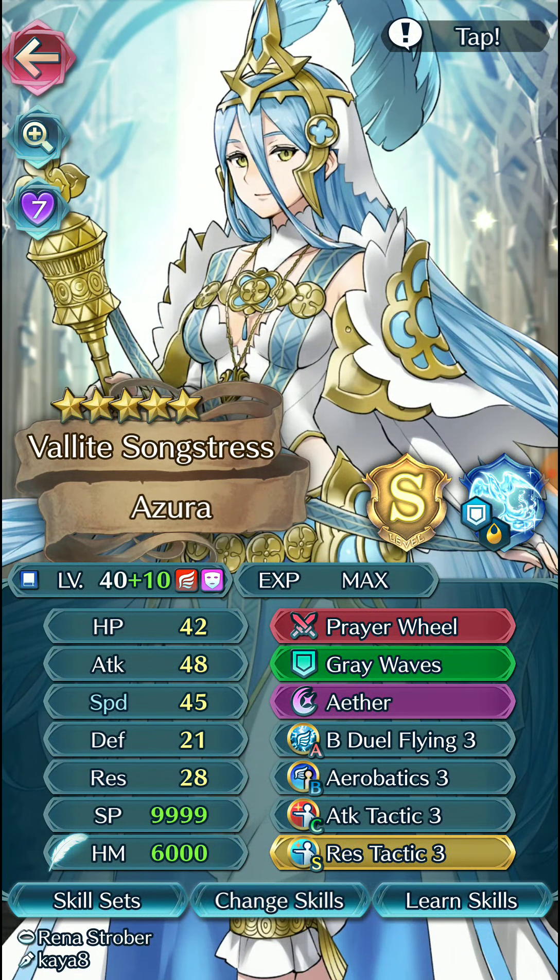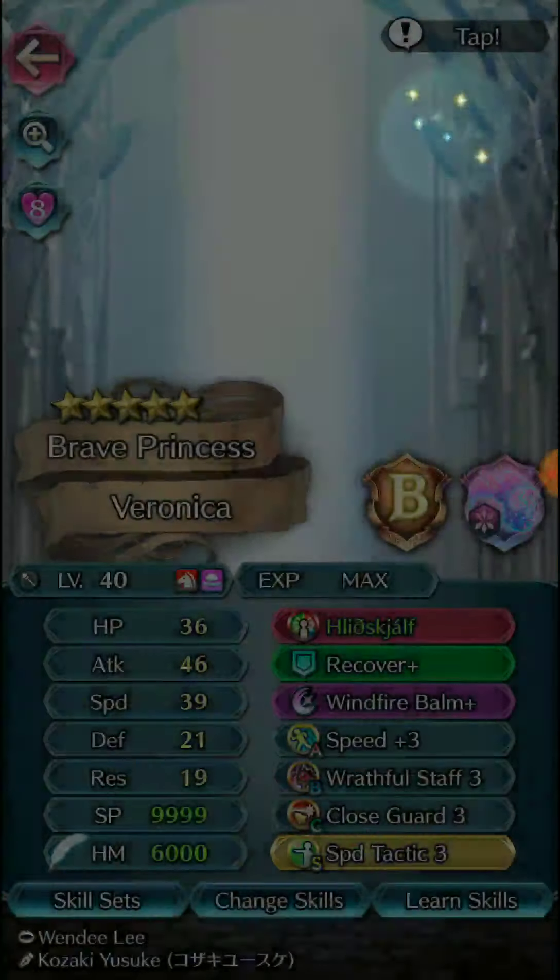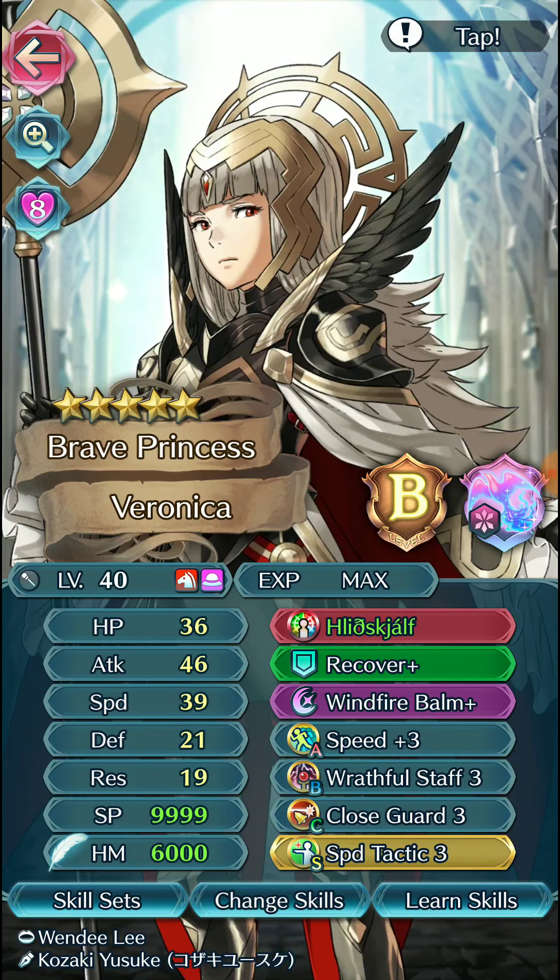It turns out running res refine instead of defense refine was the right combination, and we're running Brazen Attack/Defense — you'll see why later. Legendary Azura is running Front-Loaded Tactics, Tiki is running Attack/Defense Bond and Ignis for power, and Brave Veronica is running Speed Tactic.